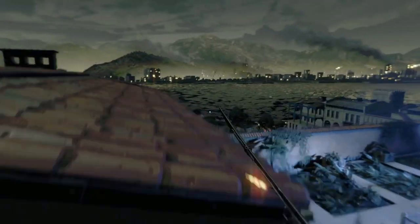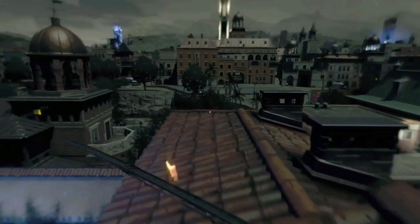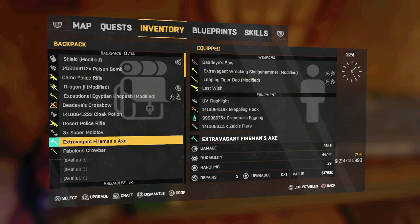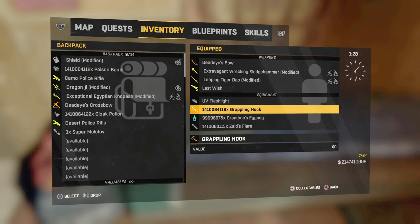Today I'm going to be showing you guys how to duplicate stacks of more than 900k. The only reason I say that is because there are some materials out there that you can get up to a billion of. I've got myself some super molotovs that I'm going to be using to demonstrate it — when I said more than 900k, this is what I meant.